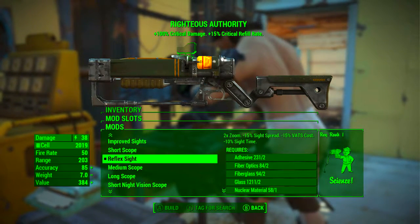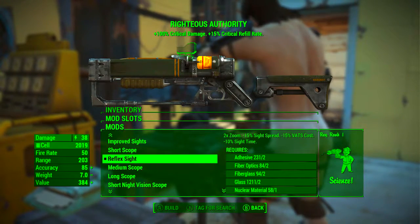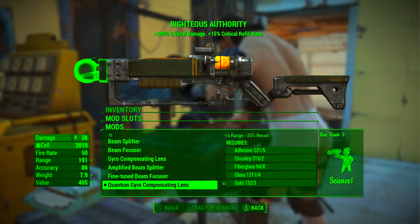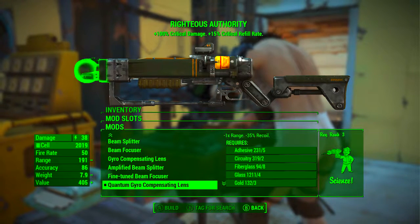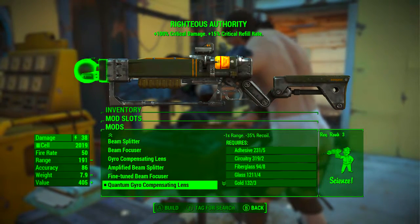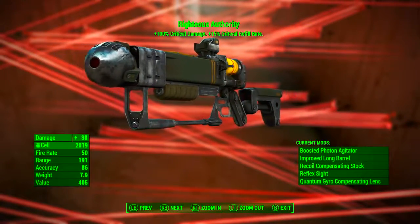For this specific personal build I'm going for a kind of commando rifle, so I just want reflex sights. This adds 2× zoom, minus 15% sight spread, minus 15% VATS cost, and minus 10% sight time. Finally in the last slot we're going to be going with the quantum gyro compensating lens — a common household item — which deducts 1× range and reduces recoil by 35%.